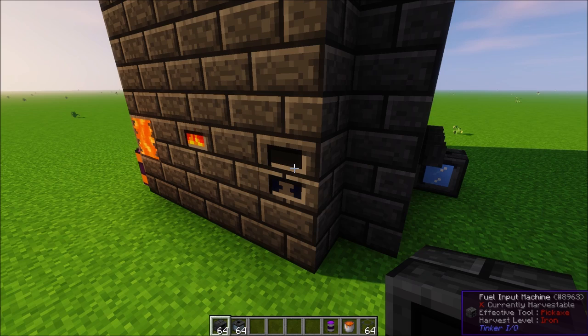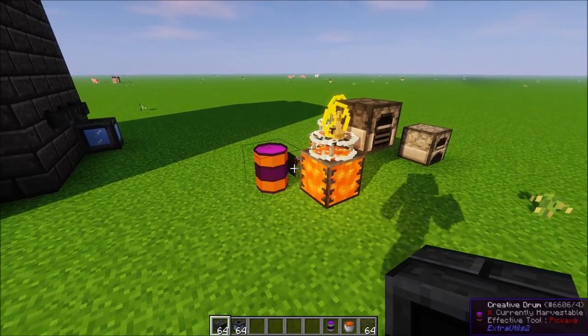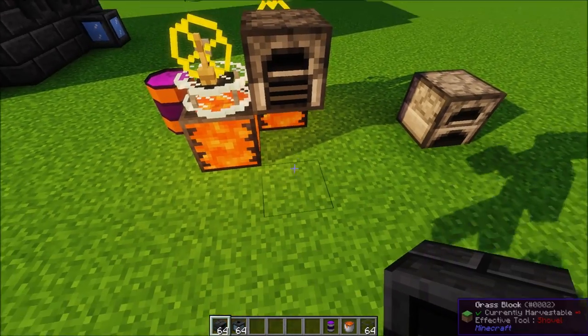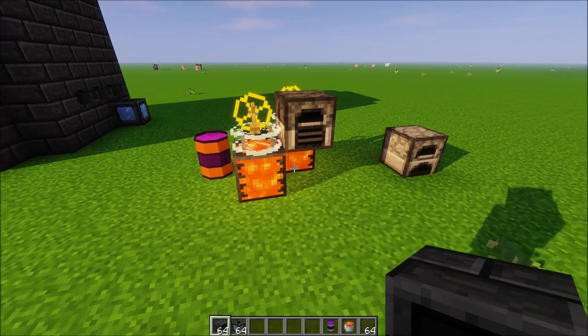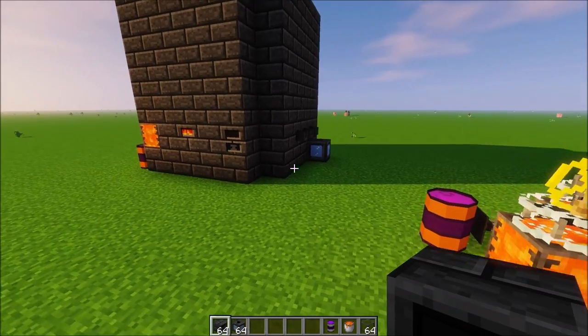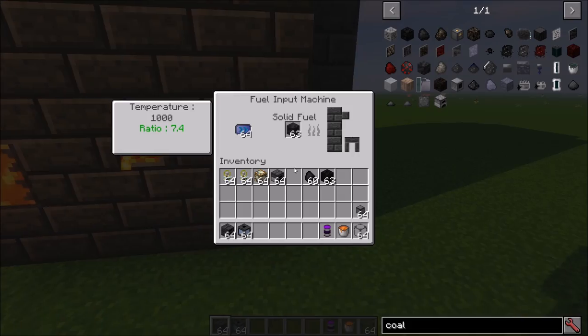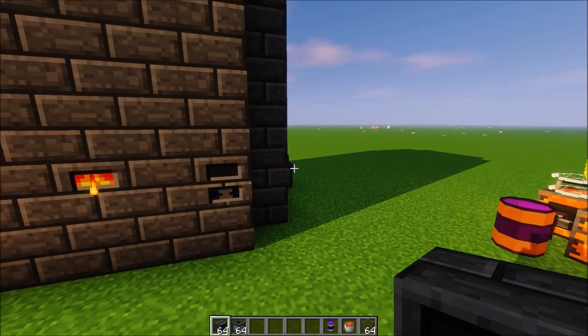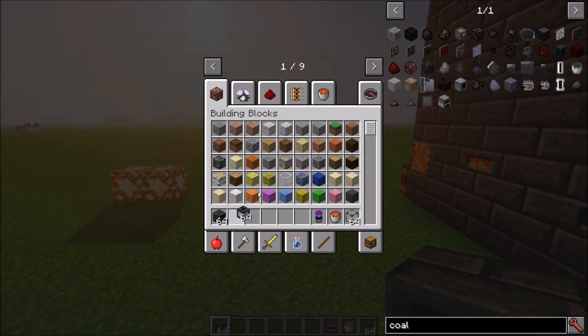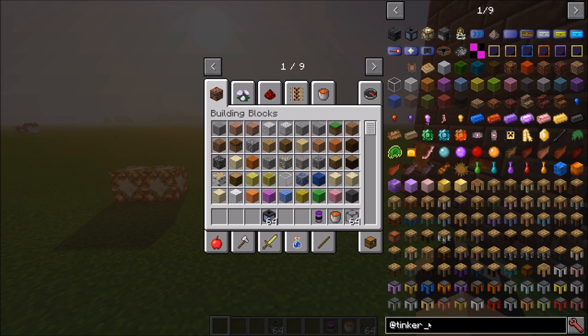The Fuel Input Machine can be fed with item conduits, hoppers, or basically any way of inserting materials. Similarly, the Ore Crusher can use hoppers or conduits to insert and extract. They are fully automatable. That covers those blocks — the last one to cover is the Smart Output.